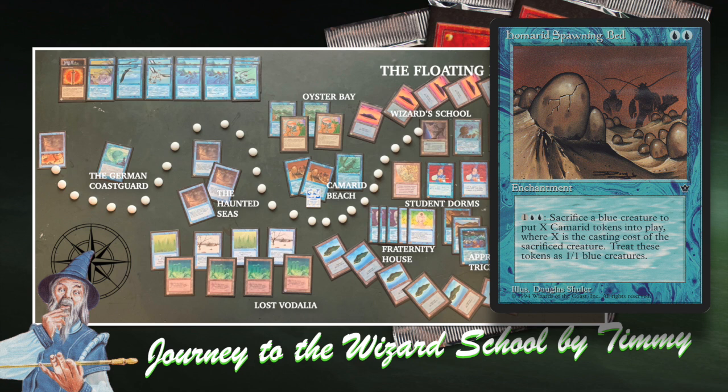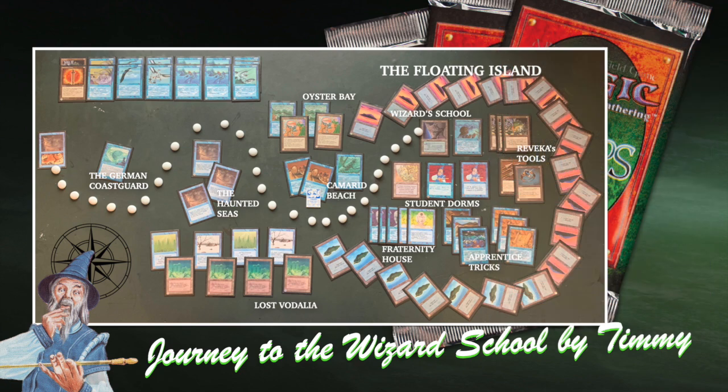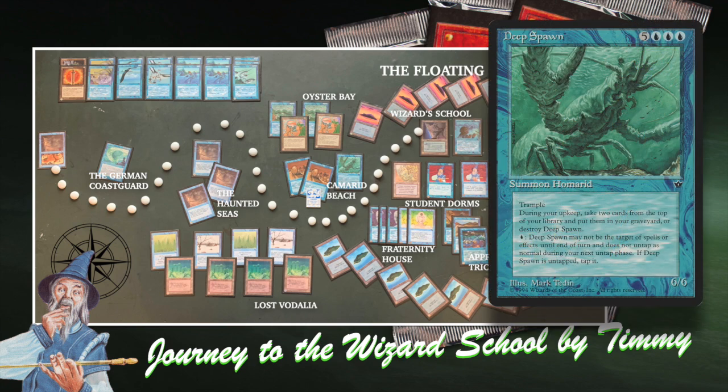With my Humbred Spawning Bat, when I pay two blue and one, I can sacrifice any blue creature I control — and since I'm playing mono blue, that's not a problem. When I sacrifice my creature, I get an X amount of Kamarit tokens — those are 1/1 baby Hummerits. That amount depends on the casting cost of your creature. For example, if I have an Apprentice Wizard on the board — two blue and one to cast — if I sac that to my Humbred Spawning Bat, I get three 1/1 creatures, because the casting cost of the Apprentice Wizard is three.